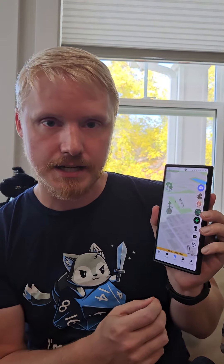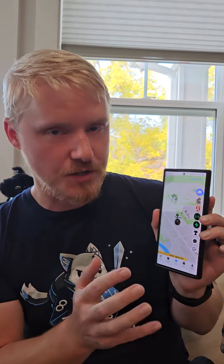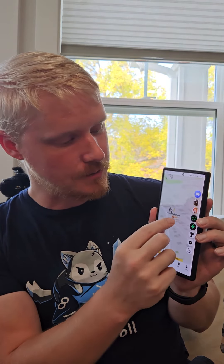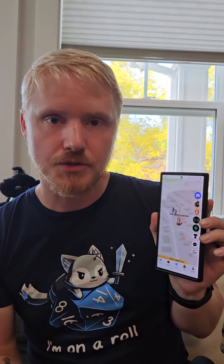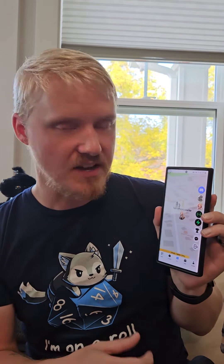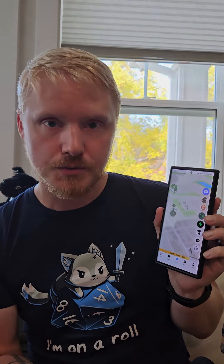I'm gonna get more into depth on those in our next videos. One other thing to mention about the map is that when you first start out, Katie the Postal Griffin Rider is available on the map at your starting point. That is where you want to go to get your orientation, get started, and learn where to go from there. And that's basically the beginning of your adventure — that is the intro to the game.